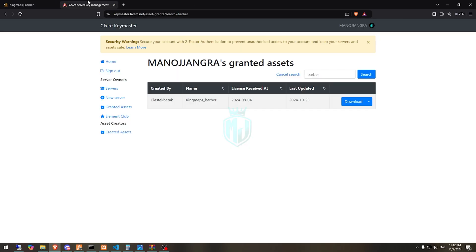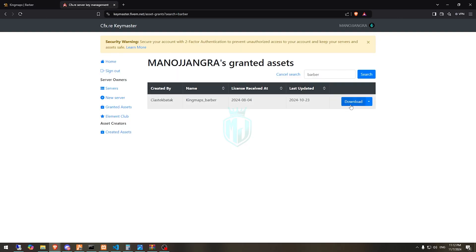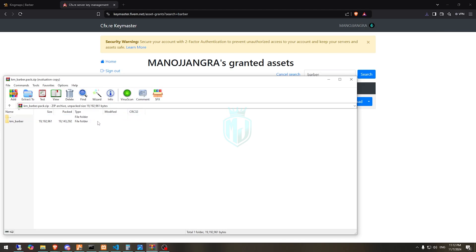First you need to buy it from there, then it will redirect you to your Keymaster account, and then you simply download it.